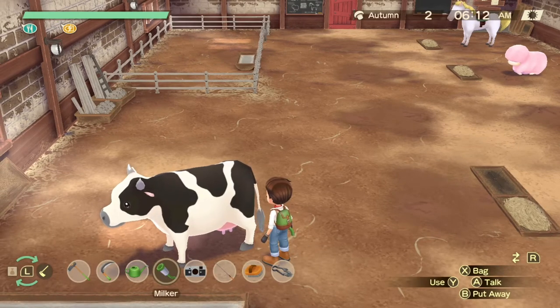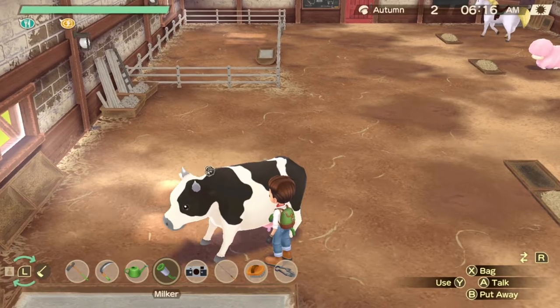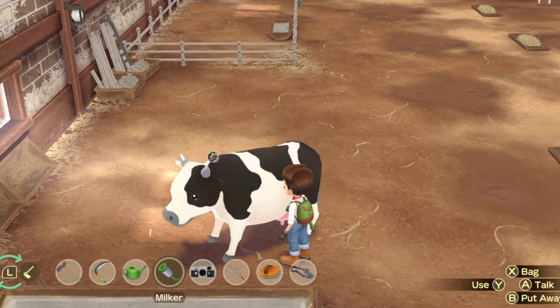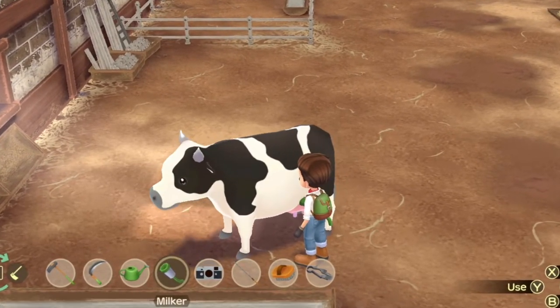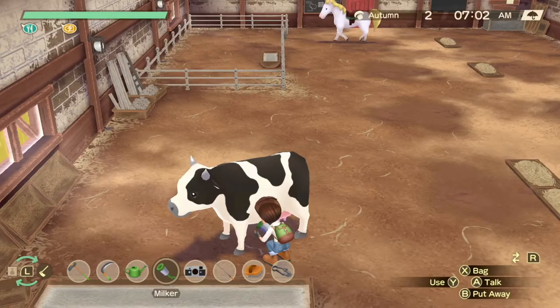There are some things I wish I'd known when I first started playing Story of Seasons: A Wonderful Life. You don't have to keep trying to milk the cow and get a failed response — you just have to bring up the health of the cow, which tells you whether it's time to milk or not.